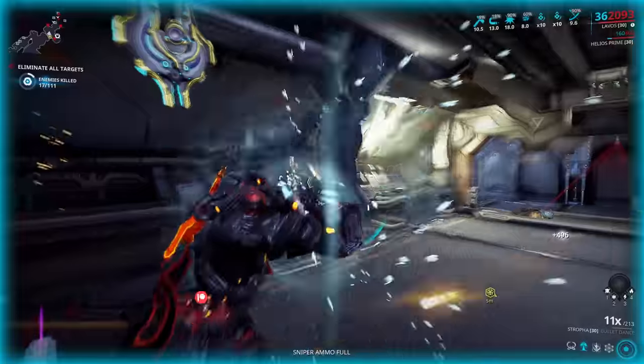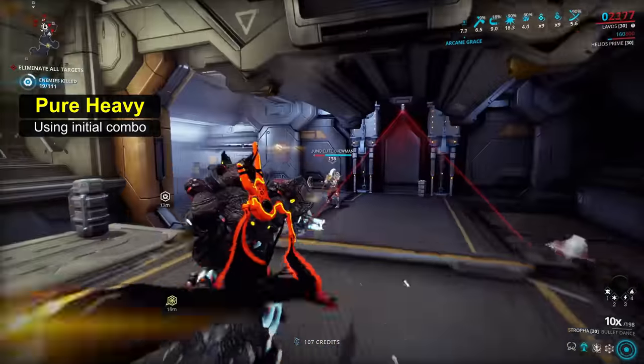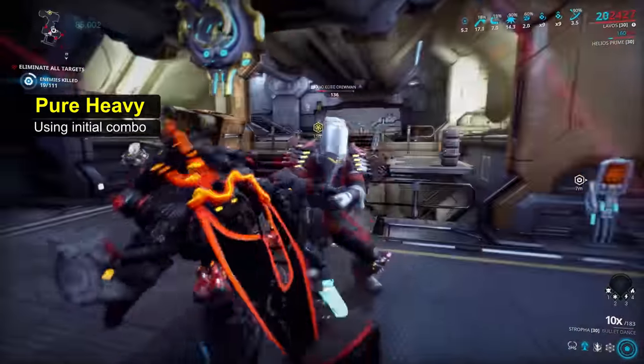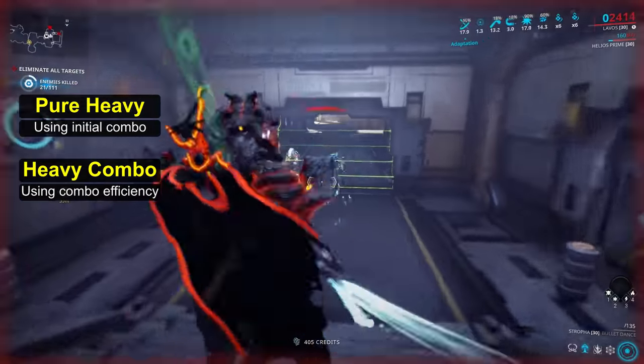Regarding Heavy Attacks themselves, there are two ways to approach them. Either you go for a pure Heavy Attack build, utilising initial combo bonuses, or you go for a Heavy Combo build, making use of combo efficiency.